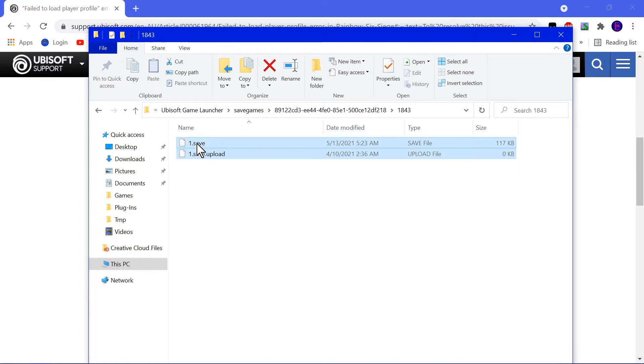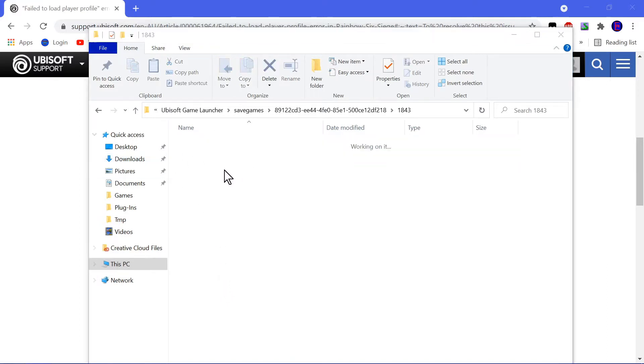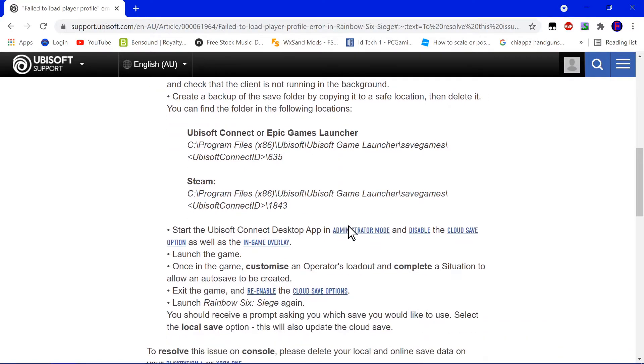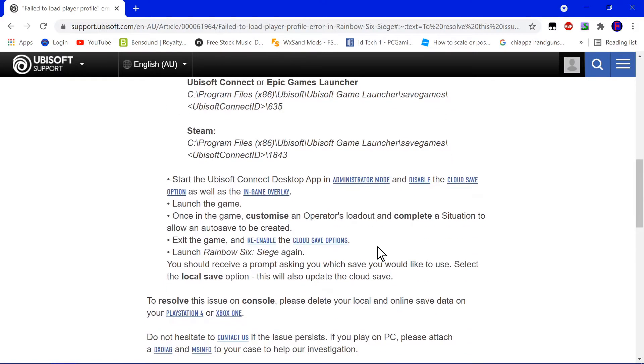We're just going to go ahead and delete both of these. If you wanted to try and keep the save file, you can make a backup of it. But if your save file is corrupted, you're kind of screwed, so we're just going to delete it. Ironically, my save file is not corrupted anymore because I reinstalled the game and that seemed to fix it. But if you do not want to reinstall the game and just want a quick fix — say your computer keeps shutting down and the game keeps corrupting itself — then you might want to go this route.